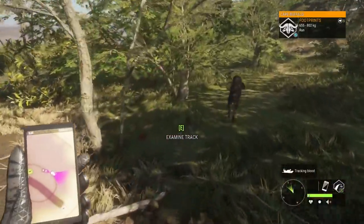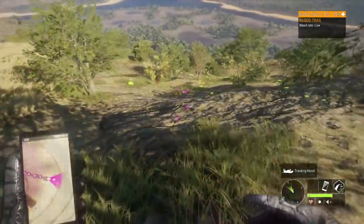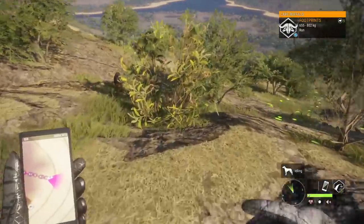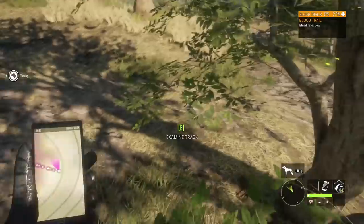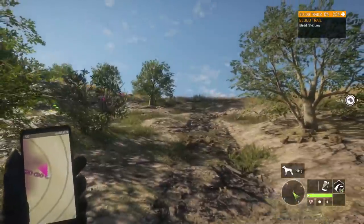It looks like the distance the animal would have made it definitely would have been out of our render, so at the end of this trail there is definitely going to be no visible cape buffalo. What we should see as we're getting to 0-25 on the health is Rocky pretty much go to idle — and that's exactly what just happened. We have blood here, he should still be tracking, but then no cape buffalo.